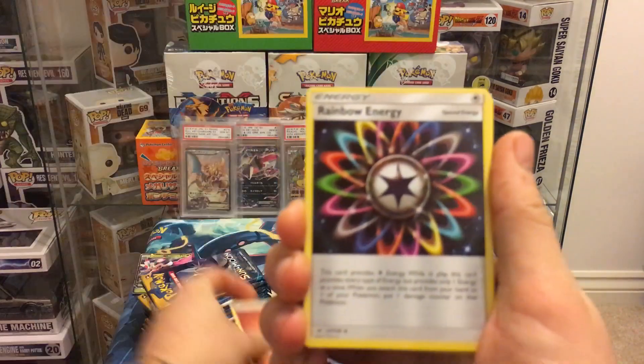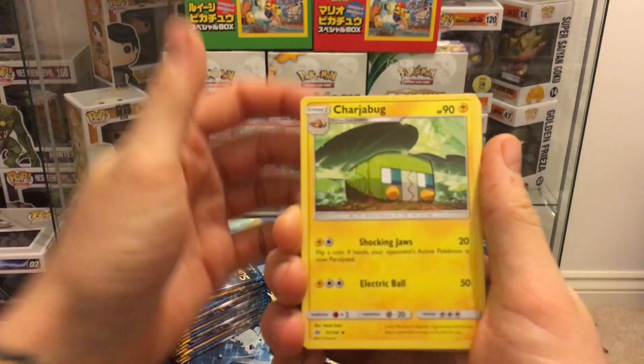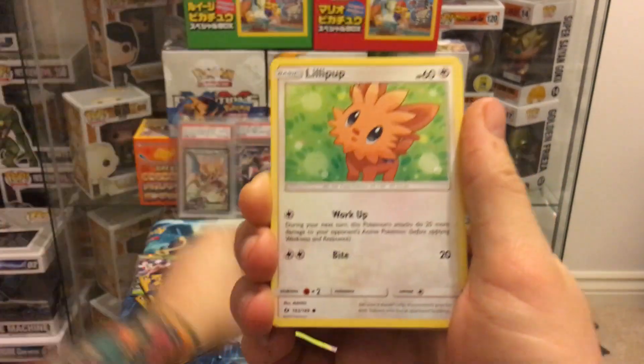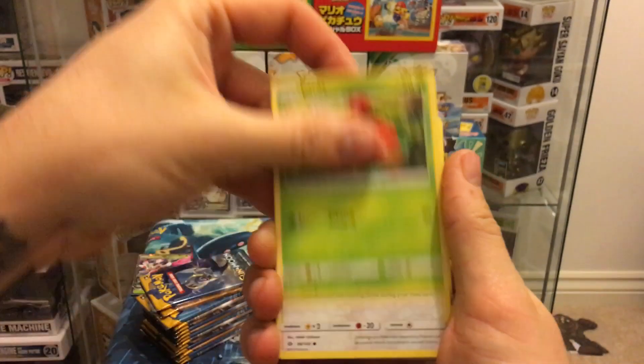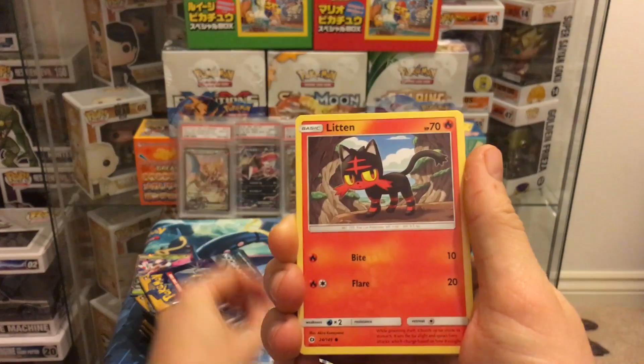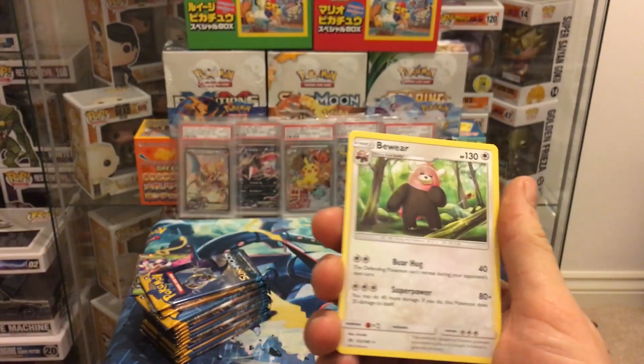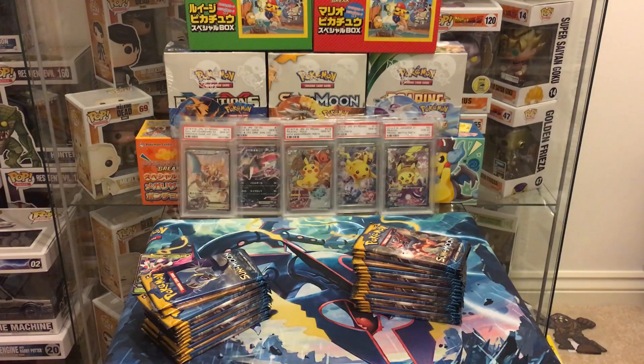Pack four: fighting energy, Rainbow Energy, Charjabug, Rotom Dex, Bonsly, Lilipup, Paras, Feral, Litten reverse, Litten, and a Bewear non-holo.